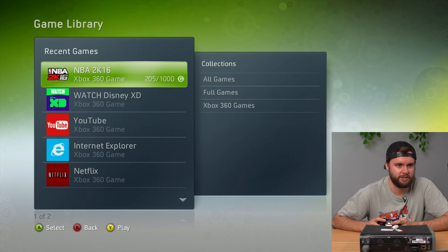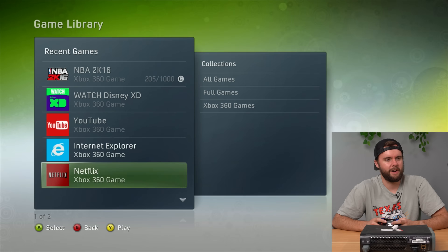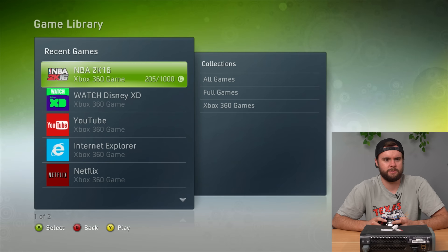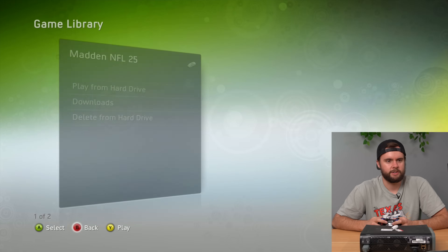Does this thing have any games downloaded? We got 2K16 downloaded — probably won't work. Also got Watch Disney XD. Why does it classify these as games? Let's try to boot up some of these games and see if any of them work. Unfortunately it looks like all of them need the disc. So that's tragic.